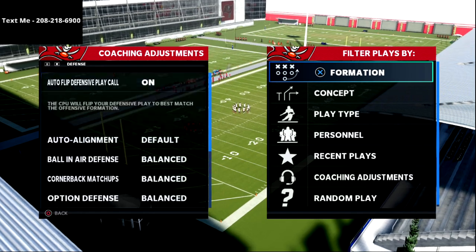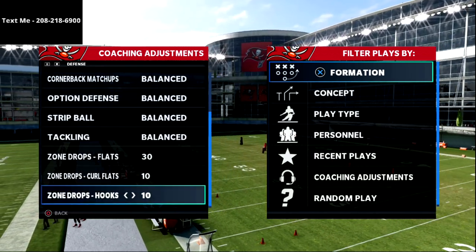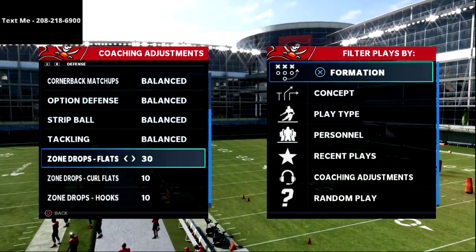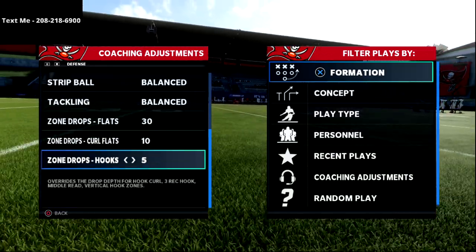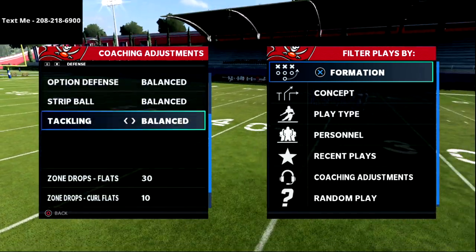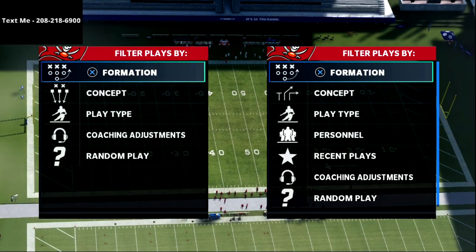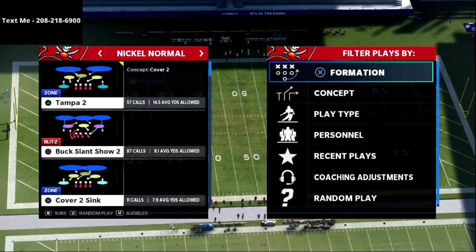For our zone drops, you're going to see that I'm going to put our flats on 30, curl flats on 10, and hooks on 10. This is kind of a popular zone drop spread. We could also bump these down to 25, 5, and 5 if we want, but this is the best way to roll right now, and then we're going to have just a basic defense here.